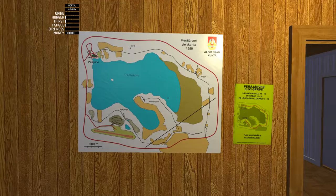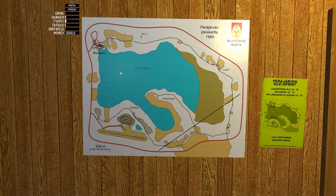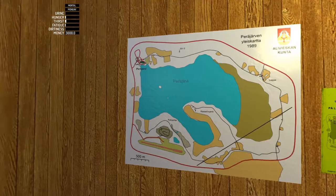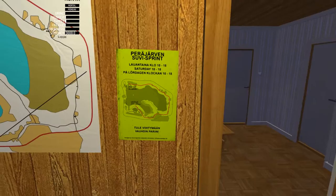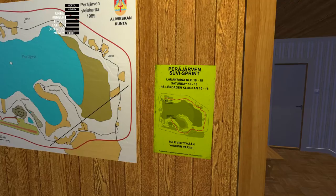Then you have your map, which is very useful because this is the only map in the whole game. It will show you all the different locations. Make sure to check out the link in the description where I'll have an image with all the different locations. The map also gives you information on the rally car race, which happens on Saturday and starts at 10 in the morning, starting right there and ending once you get into town.